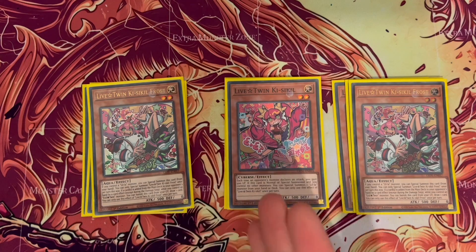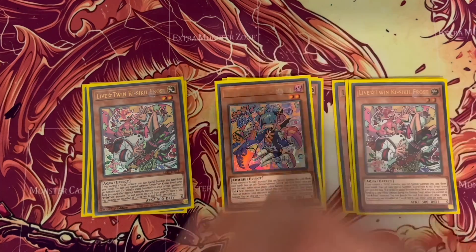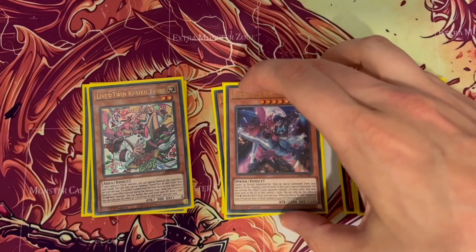I run two Ki-Sikil Frost now. Some deck profiles run one, but I've tried one, two, and three — two is the optimum version because you'll find you can use it multiple times and three is just overkill. I run one Treat, which is a good card because it allows you to reduce a monster's attack if they do damage to one of your twins.